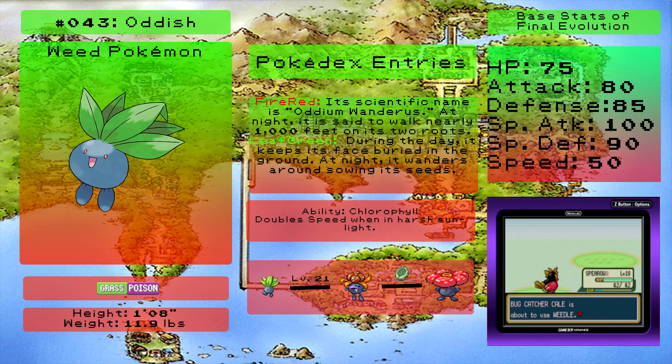Oddish is pretty decent. It's a three-stage evolution — it becomes Vileplume through a Leaf Stone, so you've got to find one of those to get its final stage. But it's a pretty solid Pokemon. It hits pretty hard. Its one downside is that it's kind of slow, but after that, it's a solid choice. If you want to use it, go right ahead.